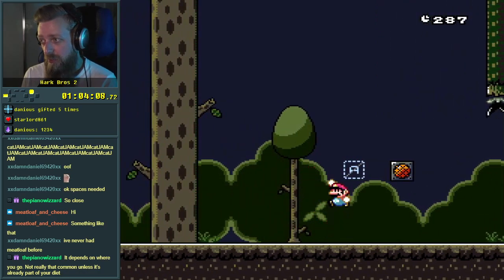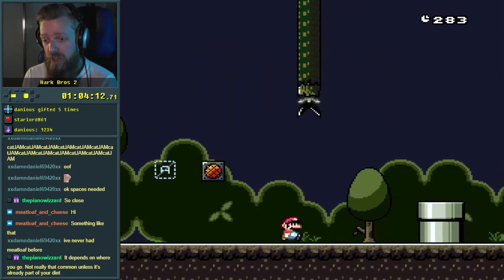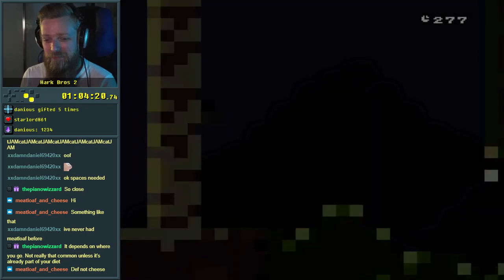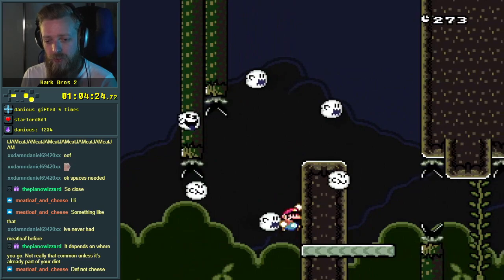I can't spin, guys — I'm pressing A, it's just a regular thing. But apparently I can spin jump somewhere. Definitely not cheese. So no spin jumps allowed.